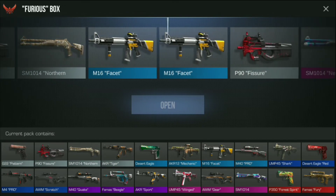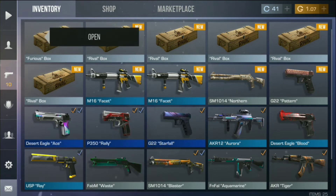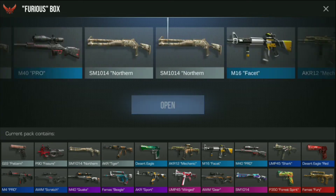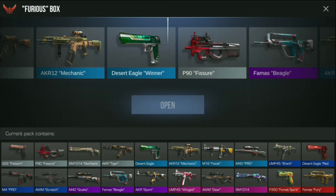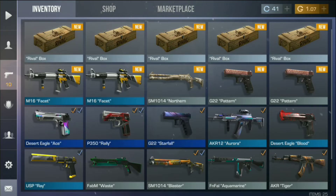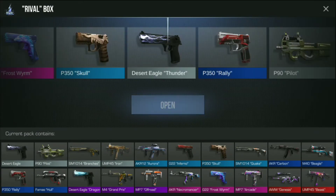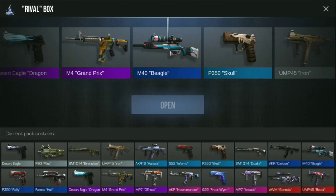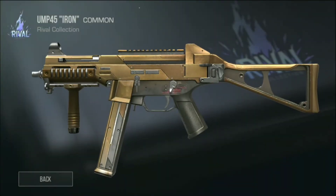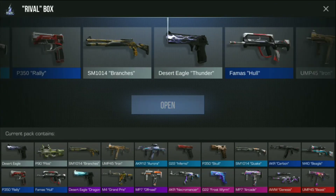We just got one gun but it's okay. This is the last furious box — please get something rare. We lost another rare gun. Now we are opening the rival box. This is a UMP45 Iron — it's not very rare. This is the next rival box.